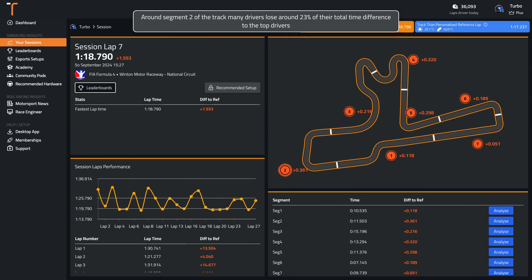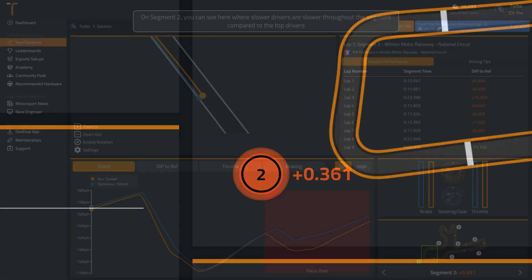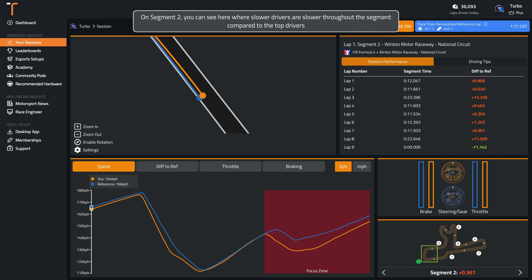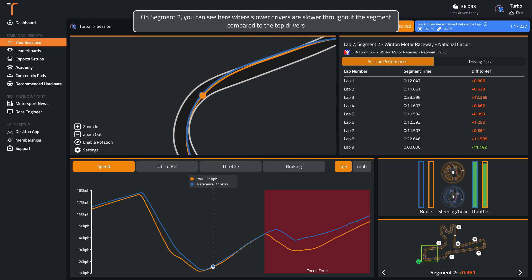Around segment 2 of the track, many drivers lose around 23% of their total time difference to the top drivers. You can see here where slower drivers are slower throughout the segment compared to the top drivers.